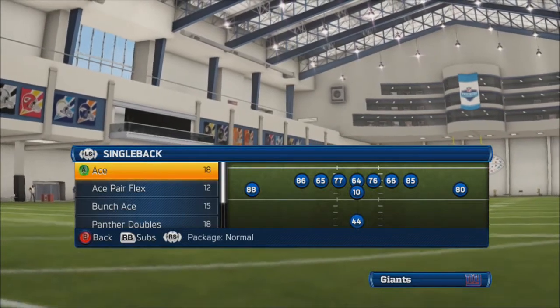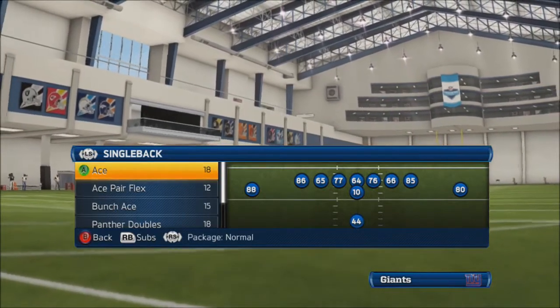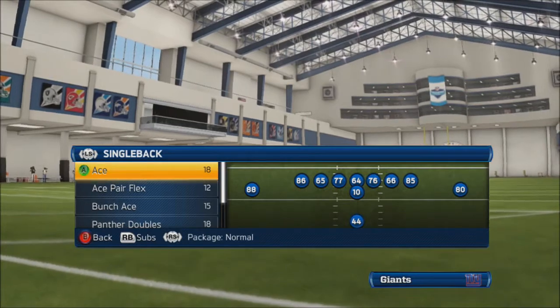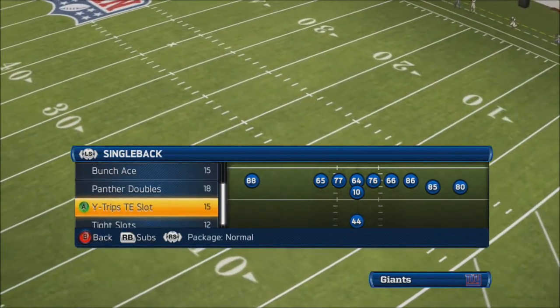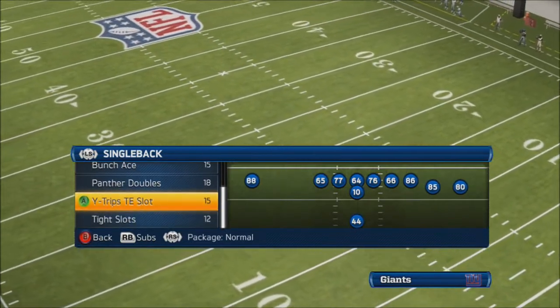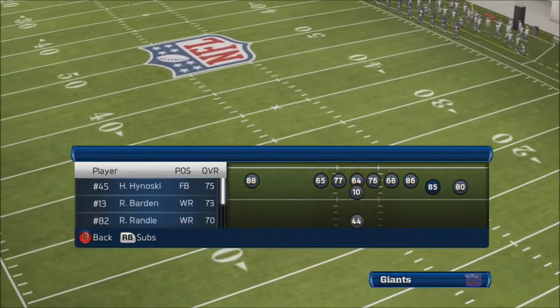What is going on guys? Kilo here. Monday, so that means offensive tip time. What we're going to be doing here is looking at a play out of the Carolina playbook, and I believe it's also in Pittsburgh, might be a few others. Single back, wide trips, tight end slot, and the play is going to be wide trail.